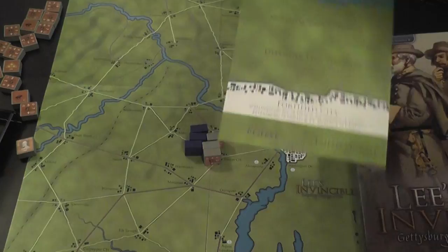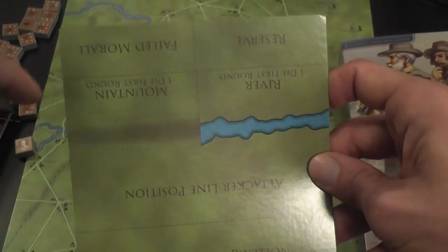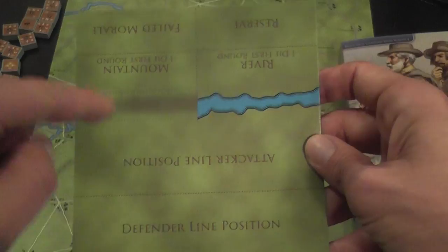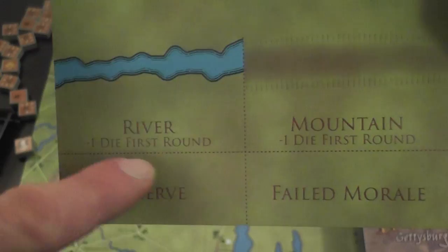When you resolve battle, you move the pieces involved onto the battle display — defender and attacker. There are different areas depending on the terrain the attacker crosses, so some blocks will be placed in the mountain area if they cross mountains, some in the river area. Units joining battle by crossing a river or walking through mountains have a penalty: they roll one fewer die in the first round of combat.